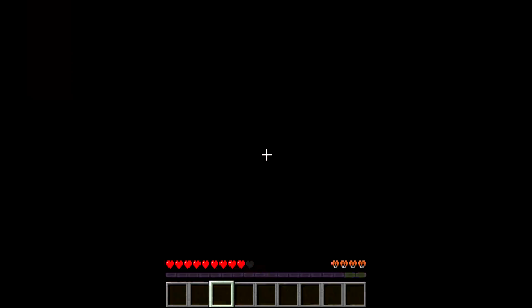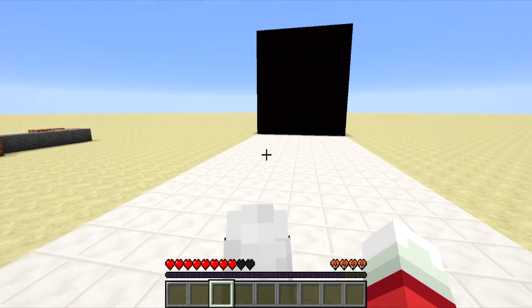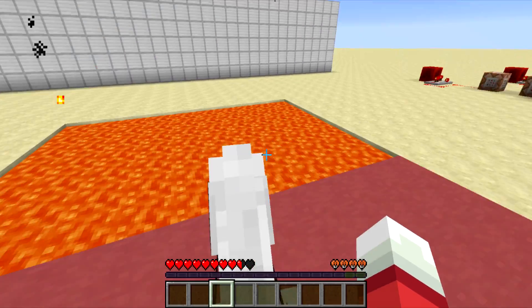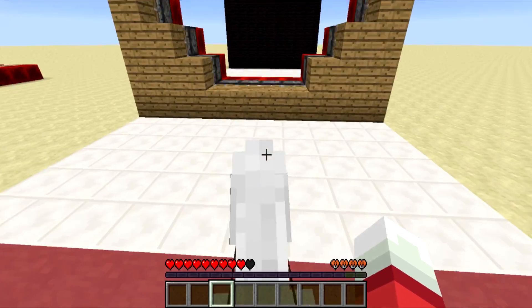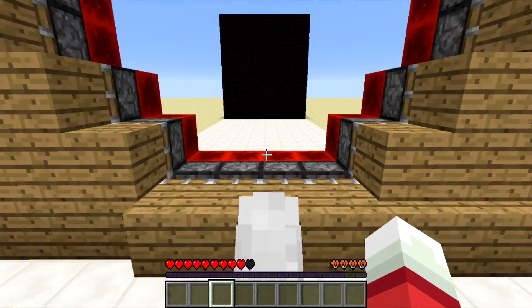Basically, different walls come at you, and you have to go through the hole and not get pushed in. Well, in the show, it's water. In my version, it's lava, which kind of represents what it's supposed to be in the show.